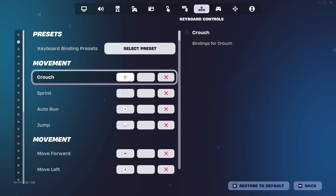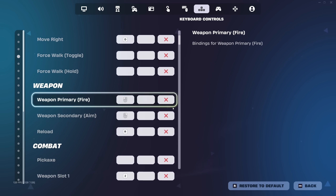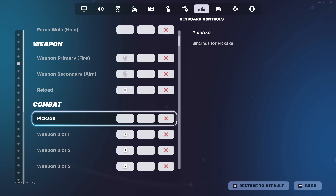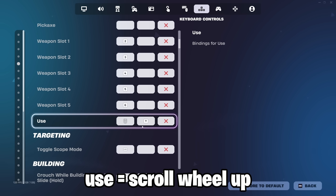Binds — this is very important. C is crouch, shift to sprint. Never bind your pick-axe on combat, by the way — pro tip. For use, I have scroll pick-up, so my use is scroll up.